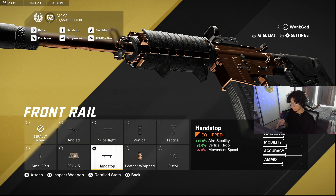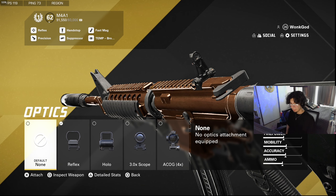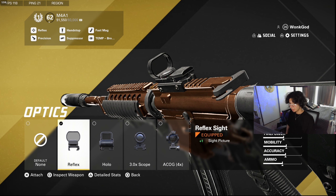The handstop front rail I like a lot. Horizontal recoil is easy to control with strafing, but vertical recoil is harder since you have to pull down on the stick — so I prefer reducing vertical recoil and use the handstop front rail for that. For optics, the M4 iron sights are actually nice but you can't go wrong with the Red Eye — it's the best optic by far on any gun, and the game shows no cons to using it.